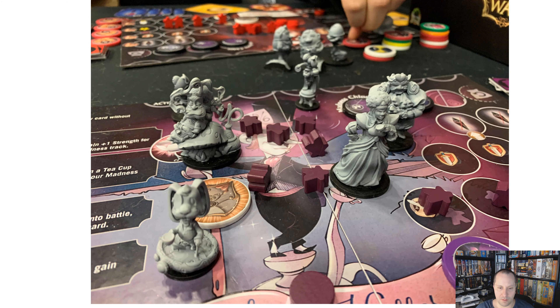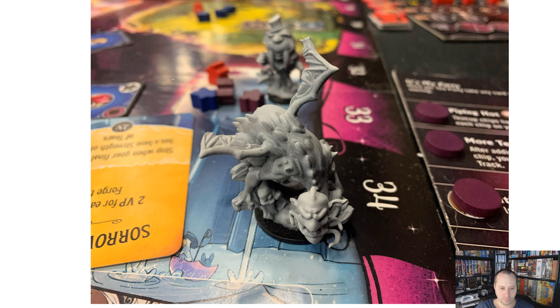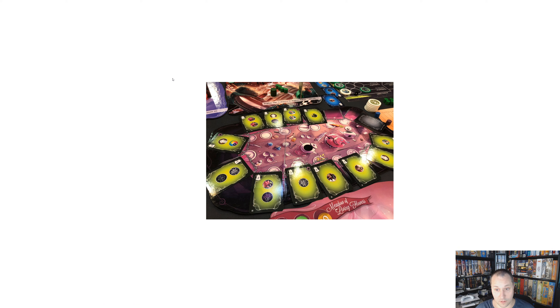Here are the player boards and another mini. So these are just some more minis. This is actually an early prototype board — the new version is one main board, but everything works the same way. There are basically two phases in the game: a drafting phase which goes around the tea party, and a combat phase.